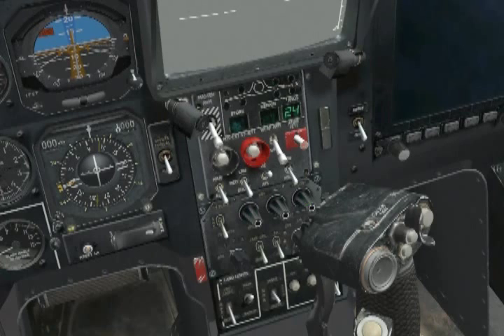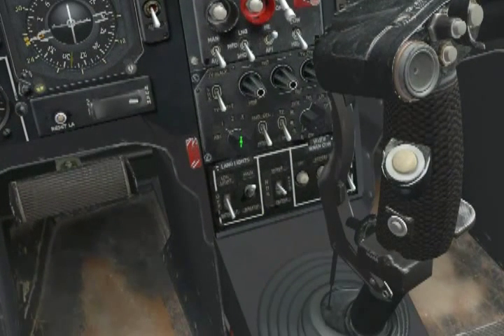On the row below these, the first knob sets the laser code, which means the SHAL will include a code in the laser it illuminates targets with. Next, we find the HUD declutter switch, which eliminates every indication from the HUD with the exception of the altitude and heading table. This is especially useful when trying to identify an object through the HUD in low visibility or low-light conditions, and when the HUD information is blocking your view. The two other switches are not functional in the current version of DCS Black Shark.